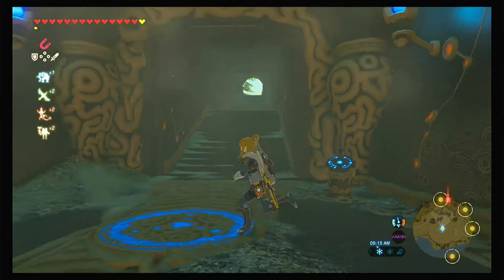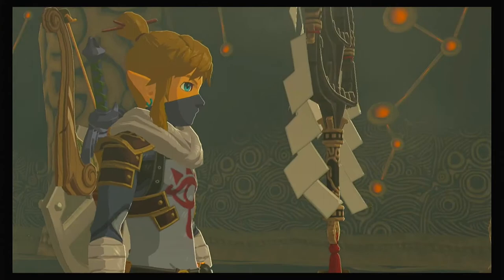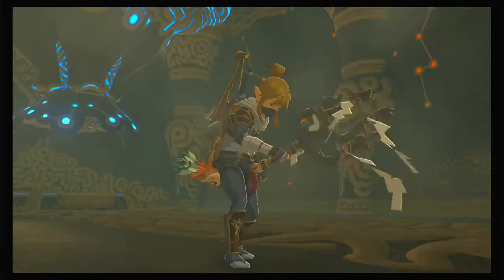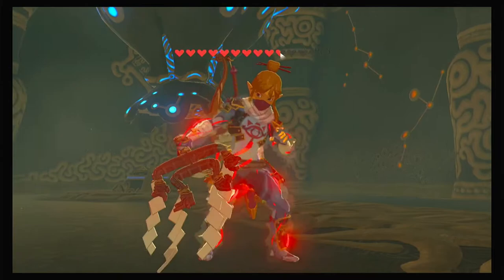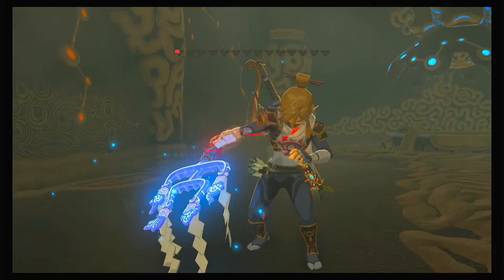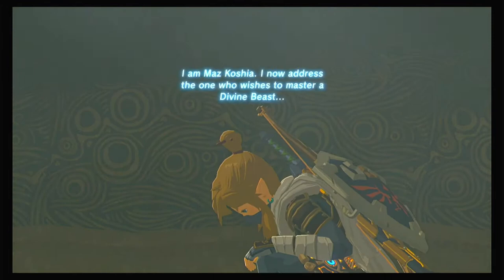So in this first part of the miniseries, it is just going to be the one-hit obliterator. We are going to come right back here and take it. This is going to bring you down to a quarter of a heart, so it doesn't really matter which armor you wear — except that I wear the sneaky armor to make it easier to sneak up on my enemies.